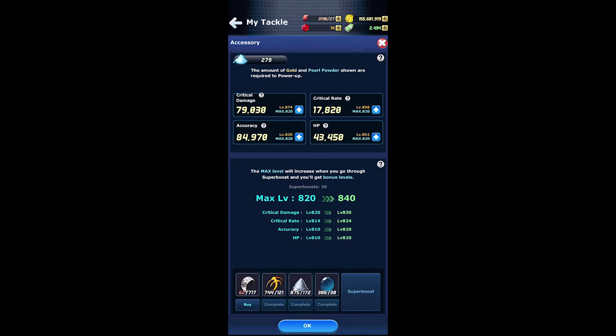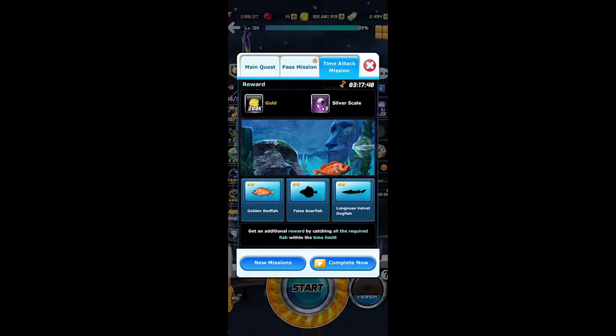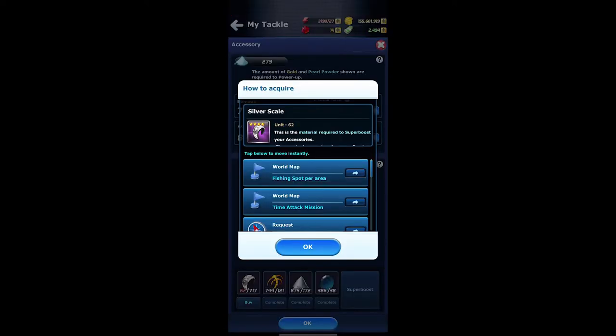In order to super boost, you would need silver skill, which is randomly acquired while you are fishing, and it is also given by catching all three fish in the time attack mission. Depending on the rarity of the fish would determine how many silver skills you will obtain. You can also watch advertisements.